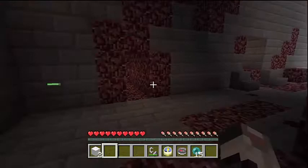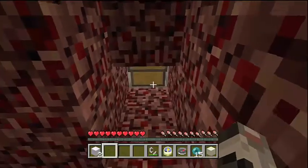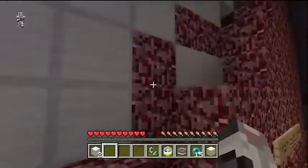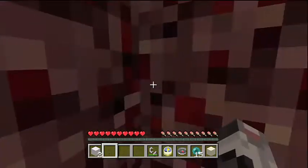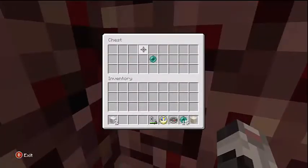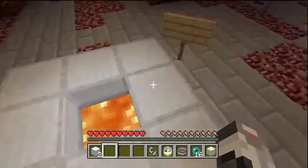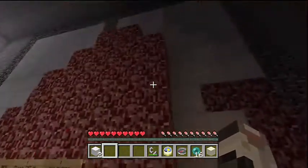Alright, what's in here? There's sand — that's one thing, but we need a lot more. Oh, up there! Let's see what's up here. Wait, there's a chest! Let's see if I can get this... oh come on. Oh god, don't wanna fall in there — that'd be bad.